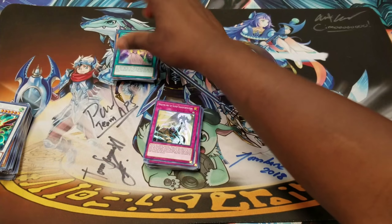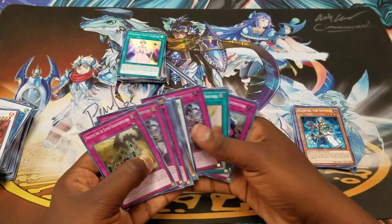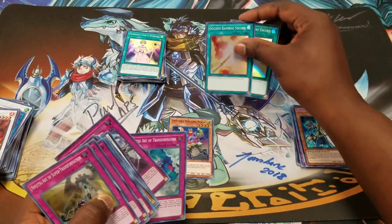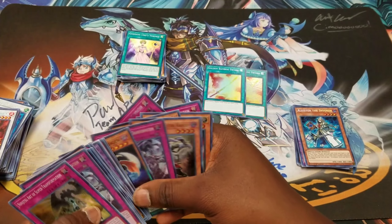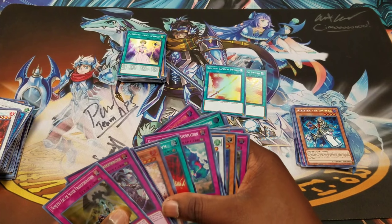Okay so what do we get? How do we get the Goddess cards? I'm playing the two Goddesses. We got the Gold Swords — we got a playset of those. I got to get one hand up.